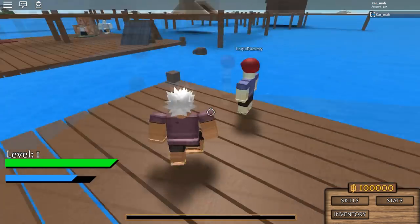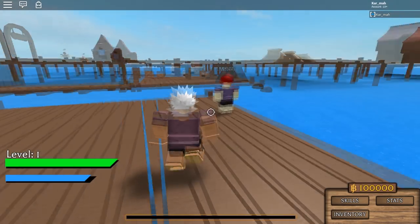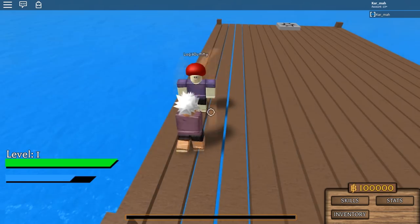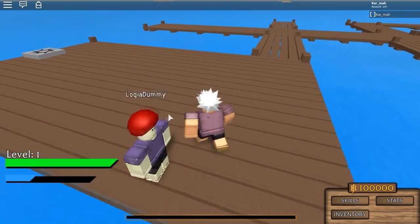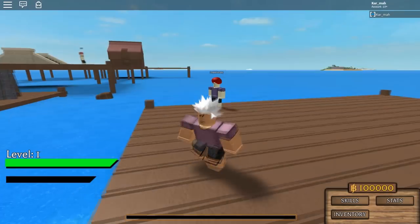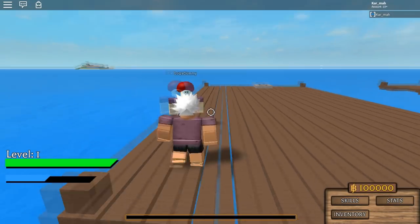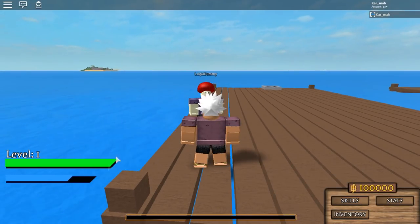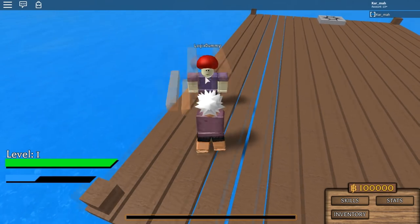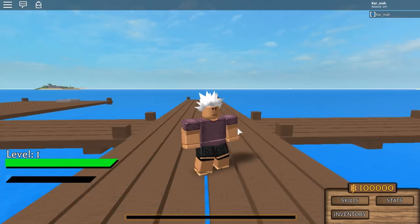Next we have T, which is Gum Gum Bazooka Barrage — I'm not sure what it's called exactly. It does damage, trust me, even if it's not detecting visually. As you can see, there is a stamina bar, so you have to watch out. If you stand still it refills no problem.